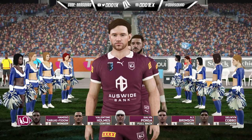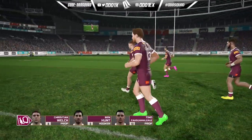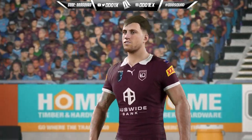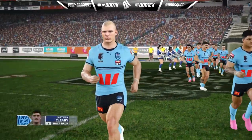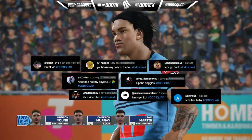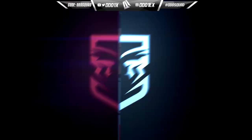Welcome back to another video on the channel — we're back with some State of Origin action. This time playing as Queensland in our Redcliffe Dolphins career mode series, this is game two. We did beat them in game one, Ben Hunt showing out in that match. Coming up against a pretty stacked New South Wales team, we've got Nathan Cleary sporting that little mo. As always, if you enjoy the content be sure to hit that like button.